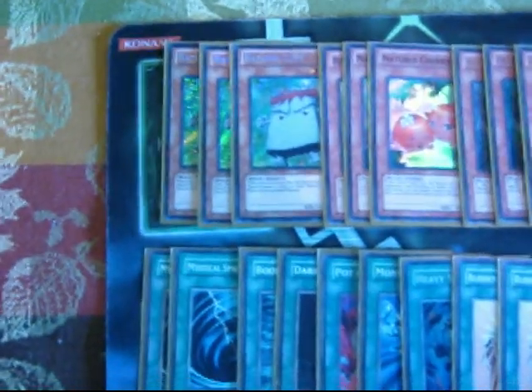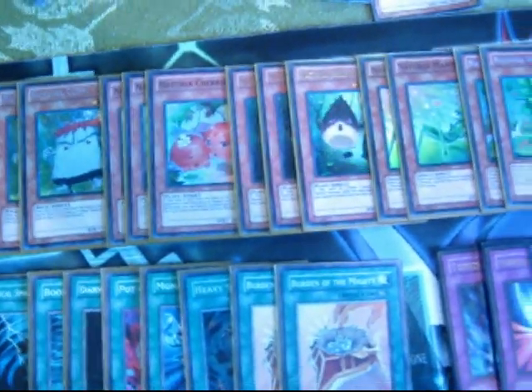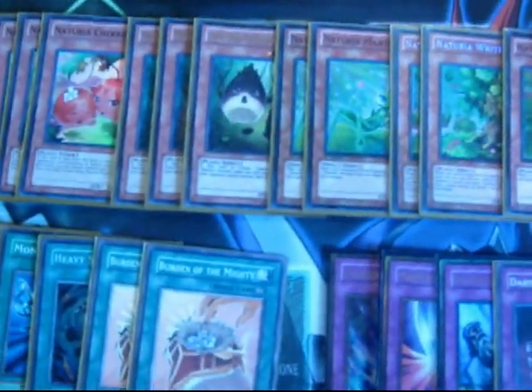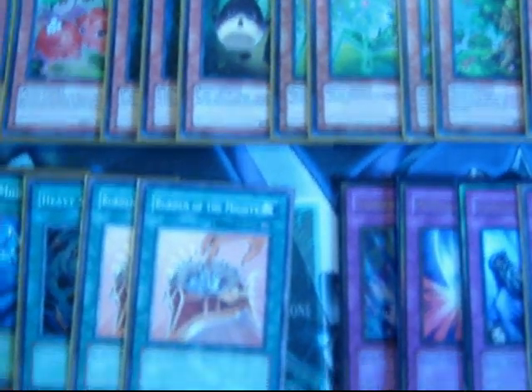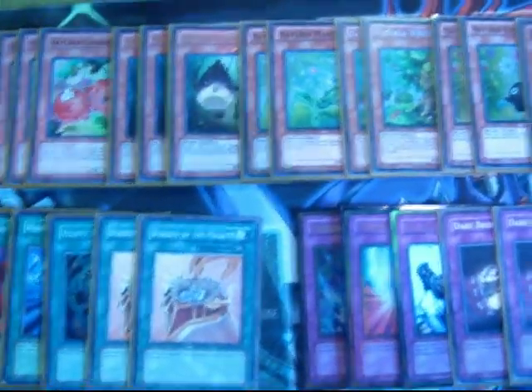Three Naturia Ecliffs — he floats. Same thing with Naturia Cherries, floats and a Tuner. So basically those two are going to be your Nat Beast. Three Bamboo Shoots — Bamboo Shoot, when he is summoned over a Naturia, your opponent cannot activate magic and trap. The only problem is he's only 2,000 attack, but we'll get to that later.